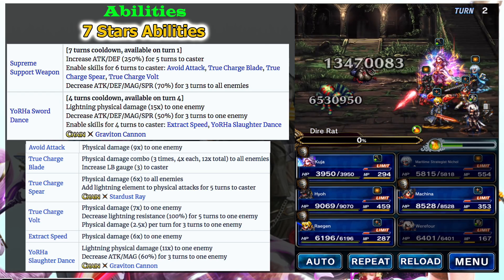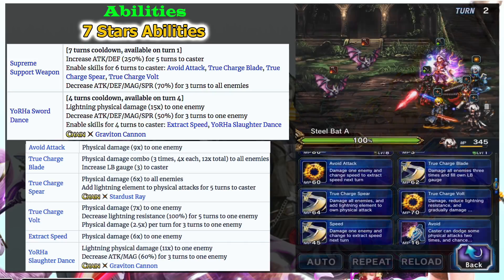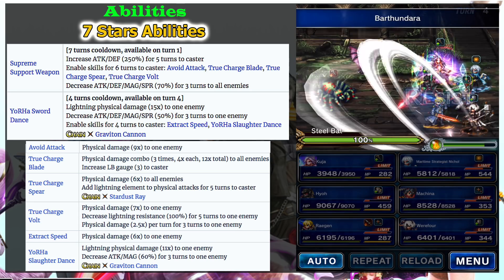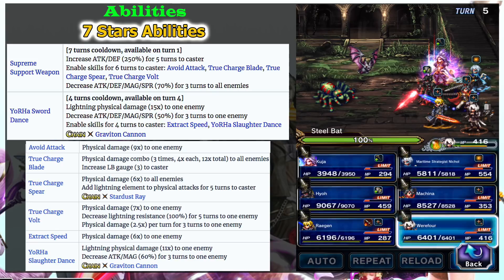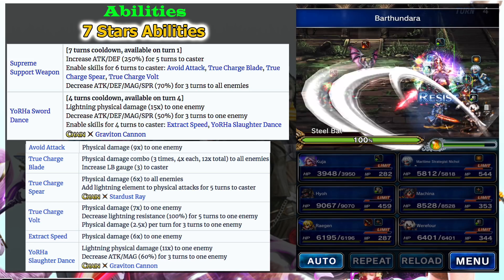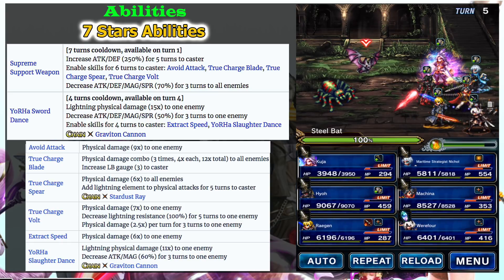True Charge Vault is also notable — it imperils 100% lightning resistance, so it doubles your damage from Your Housework Dance. After using Supreme Support Weapon, attack the enemy, and before you use Your Housework Dance on turn four, use True Charge Vault first to deal double damage. Also, Your Housework Dance unlocks a follow-up skill that breaks 60% of enemies' attack and magic, making it easy to maintain the break effect afterward. That 60% is quite high and good as a placeholder until you can use your LB or Supreme Support Weapon again. This attack can also chain with Graviton Cannon, so with L'Spris, 2B is really good.